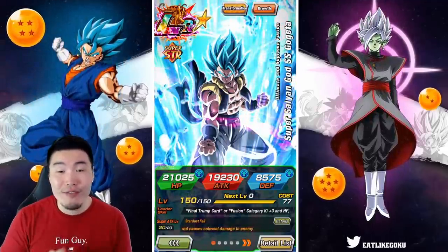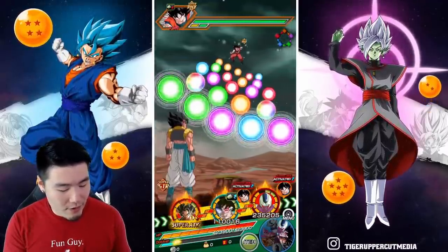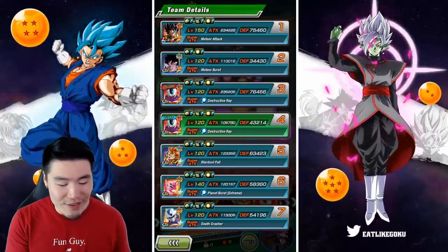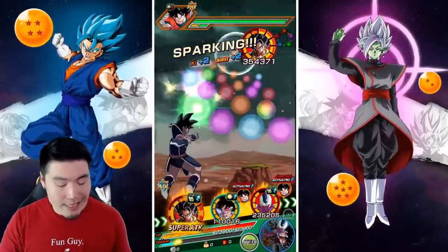Without further ado, let's jump right into it. First rotation, we got two supports — pretty solid. 75,000 defense to start, nothing crazy but good enough for now. Giving him four orbs here, he'll still get that ultra super because of his passive.